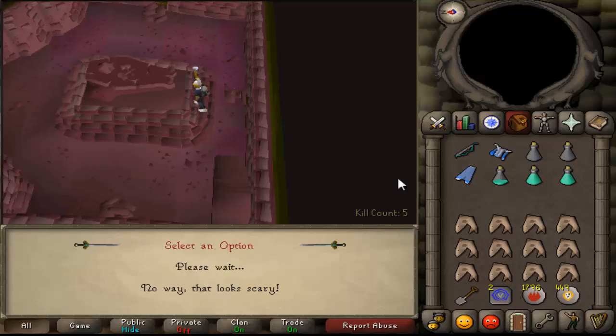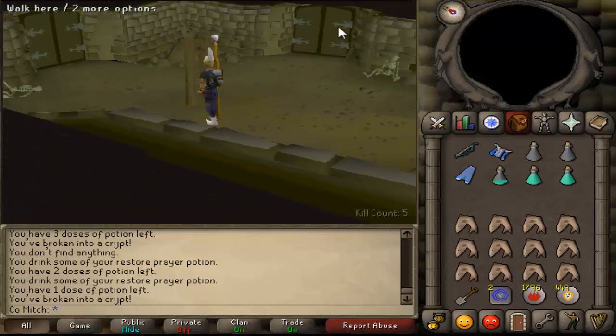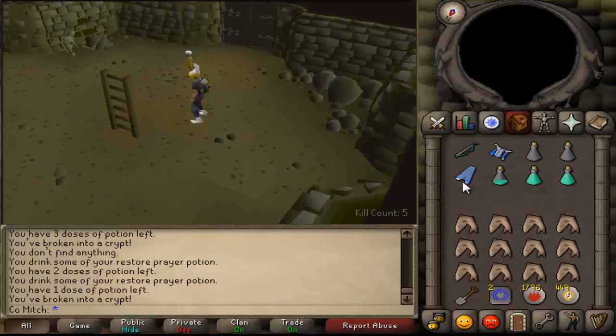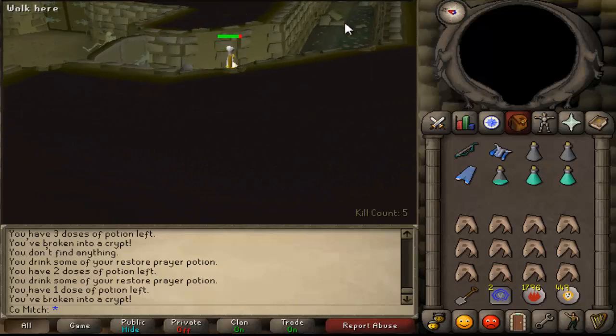You don't want to restore prayer before you go into the tunnel because you're going to get smited out easily by all the brothers popping up and taking your prayer down. We're going to enter here. It's advisable to have a bit of agility when doing this because your run energy runs out very quickly in 07 Scape in general.